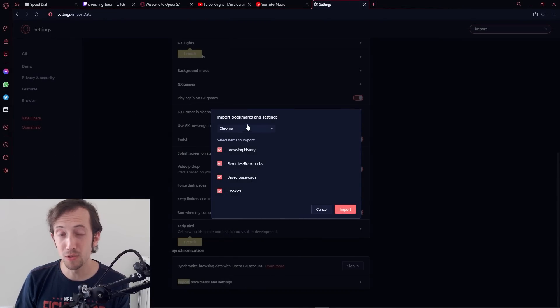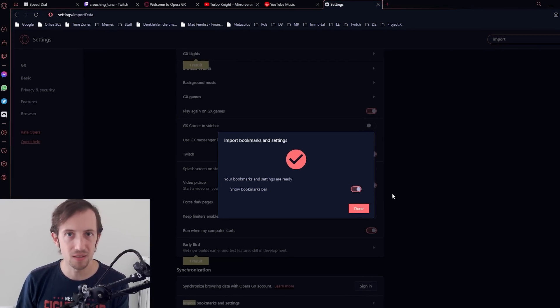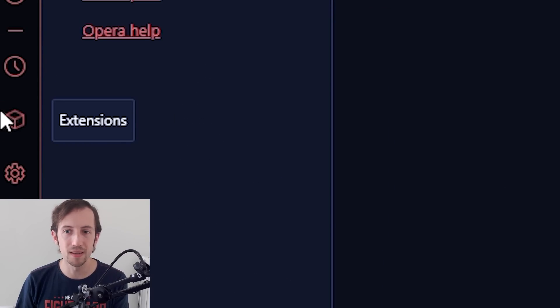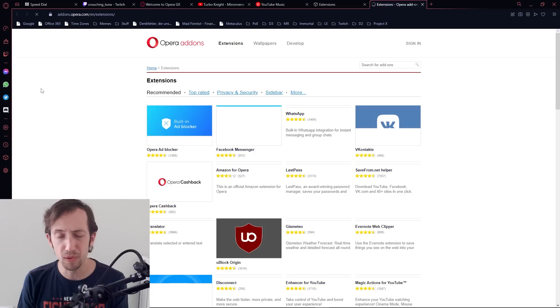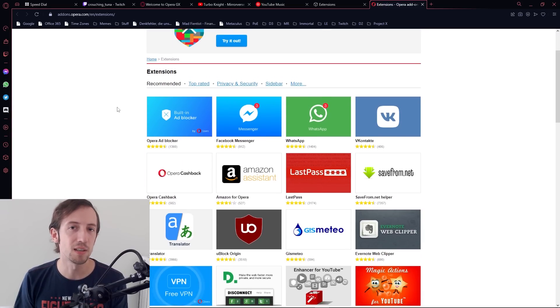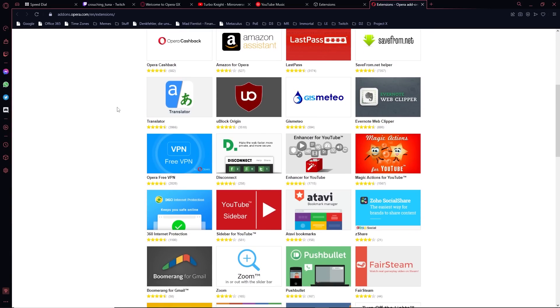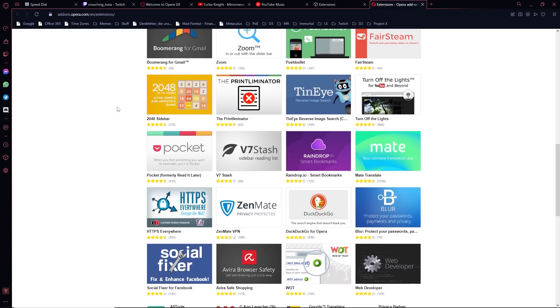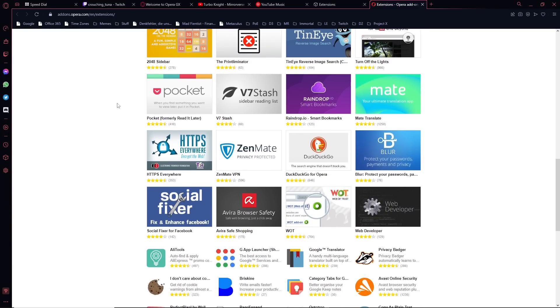First of all, when you start using Opera GX you can import all of your bookmarks, browser history, passwords, cookies, etc. with the click of a button and it's all loaded into the new browser. On top of this you can do the same with extensions, especially those from the Chrome store — all Google Chrome extensions are compatible with Opera GX and there are even more built specifically for this browser.